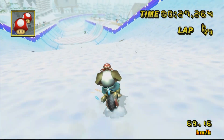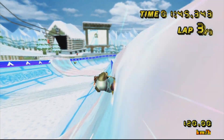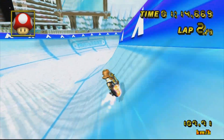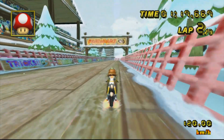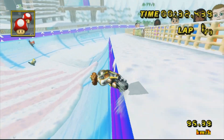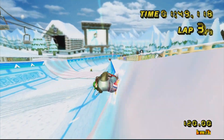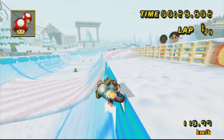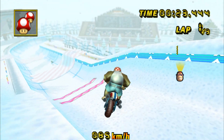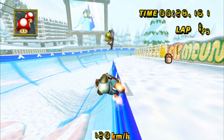Some vehicles have an easier time with the zipper wheelie than others. Flame Runner has a pretty easy time with it, even able to recover terrible alignment sometimes. Meanwhile, Mach Bike can do a continuous zipper wheelie, but it requires more precise alignment from what I've noticed, and being slightly off tends to mess things up — plus it's still prone to a lot of the same failures as Flame Runner. Spear, however, can't do a continuous wheelie that easily, requiring the wheelie to be cancelled mid-way in RTA. If you try it with Spear, you'll either stop getting boosts or eventually get too low on the zipper. It is possible, but it requires TAS basically — I had to do very, very precise movements just to keep the zipper wheelie going.